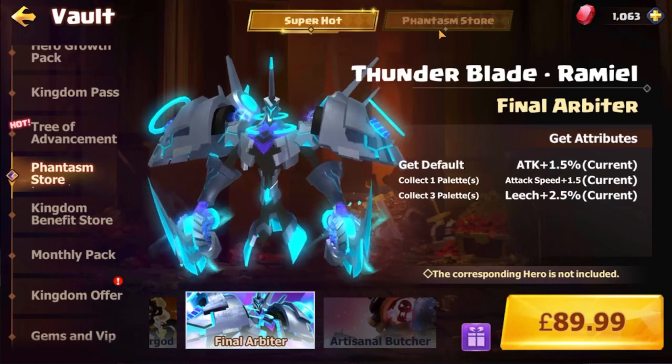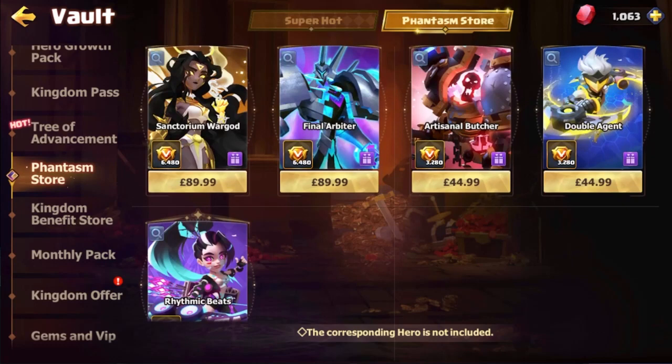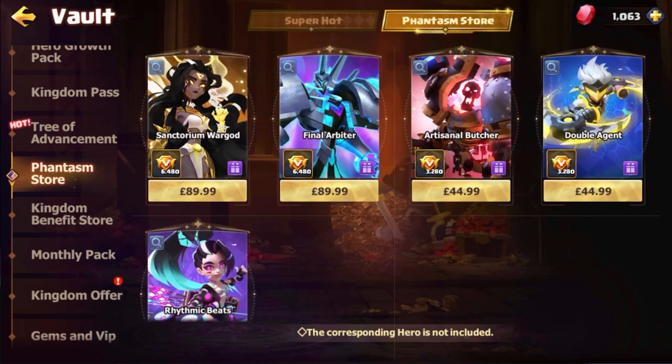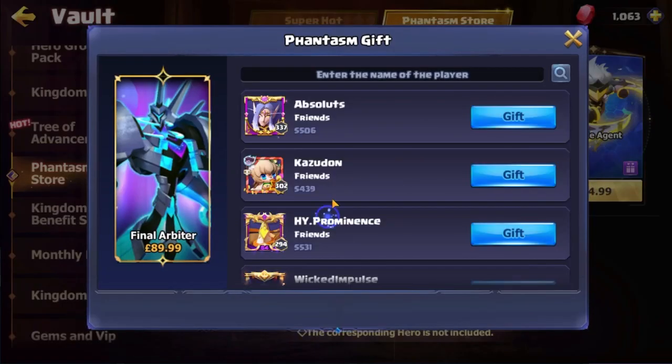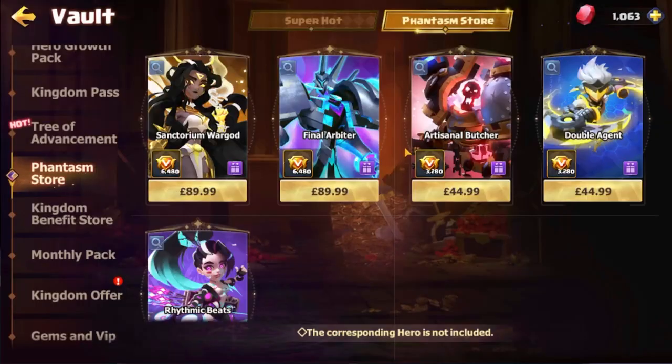We've got the Phantasm store with all the different heroes you can obtain, or the skins — I'm going to call them skins to make it easier. You can see that I can actually purchase it and gift it to people, or I can go ahead and purchase it for myself.